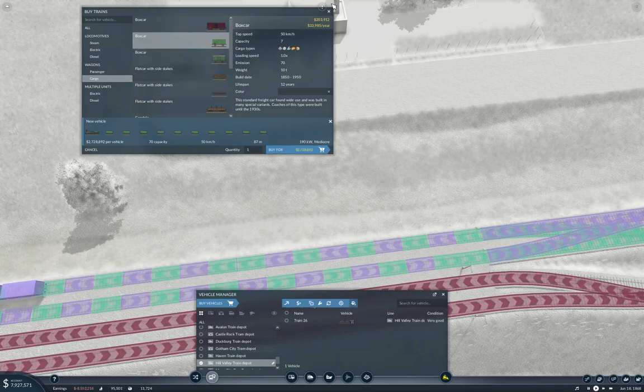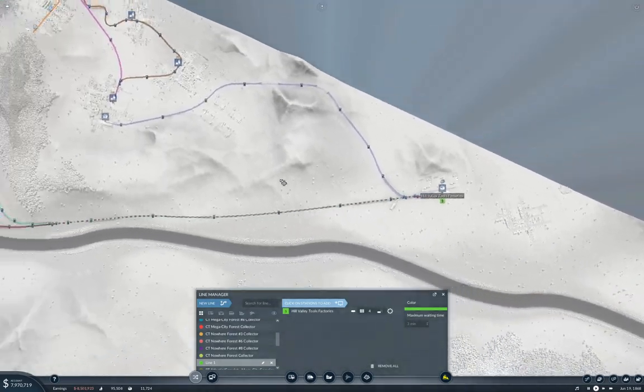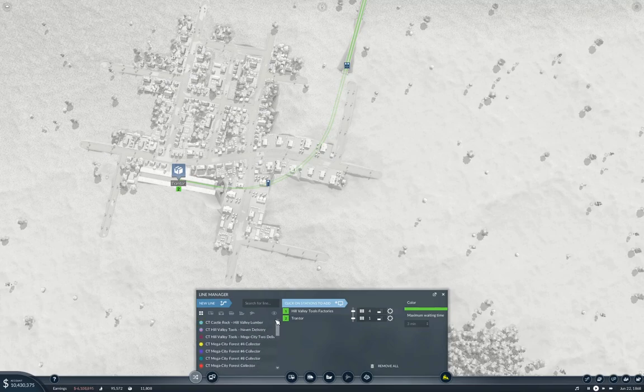So we will buy a train. You are going to go on a new line from here all the way over to Trantor. Trantor tools delivery. Hill Valley tools — I've got to put that in there too. Hill Valley Tools to Trantor Delivery.